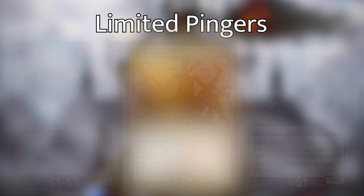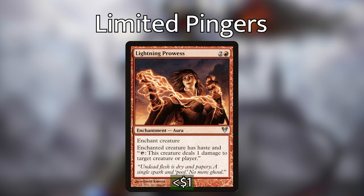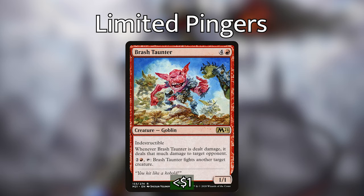Rakdos Ickspitter does the same but can only target creatures, and subsequently makes its owner lose a life — hitting two birds with one stone. Even though it can only be used once per turn, it's still a kill spell on a stick that stings a little bit more. Lightning Prowess is not a pinger itself but can make a creature a pinger. There are some creatures we'll talk about later that are great targets for Lightning Prowess and don't have recurrable pinging abilities, so this is perfect for them — or even Zagrus if the situation requires it.